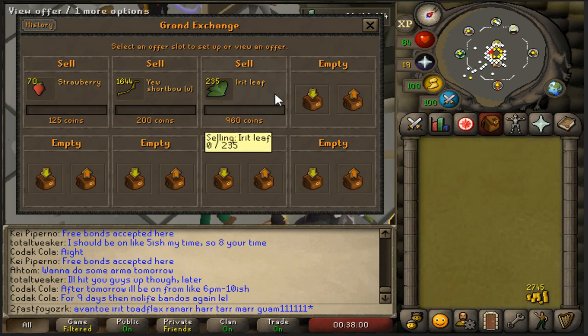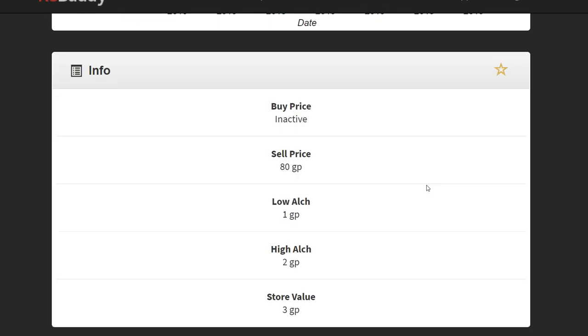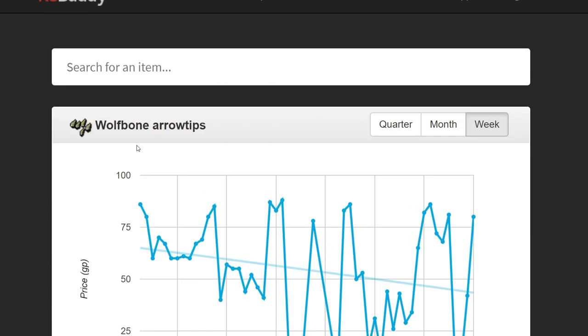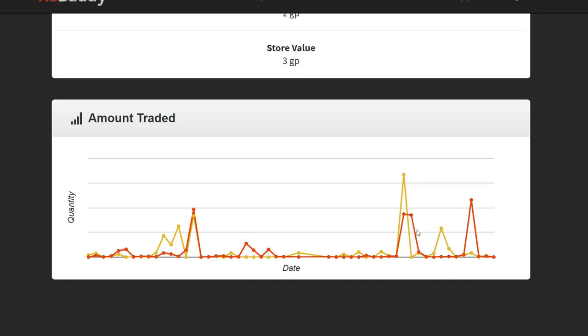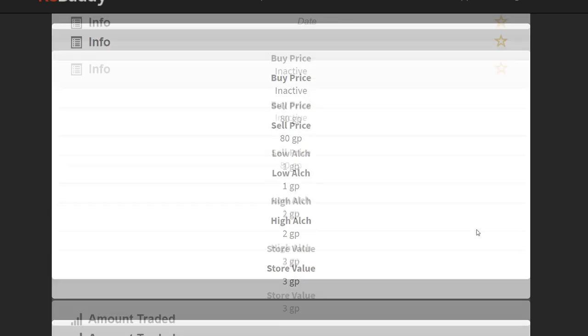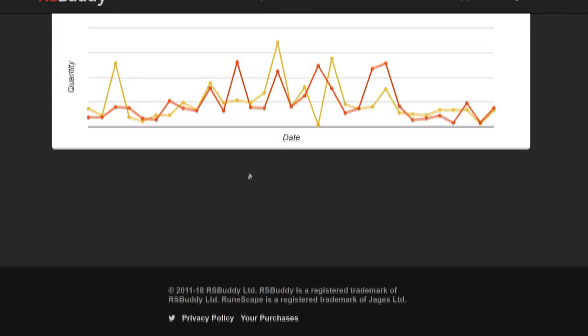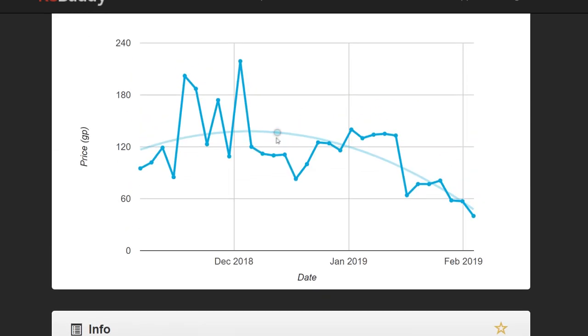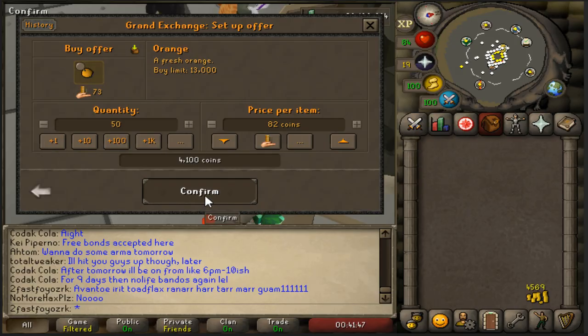I found another item I'm going to try to flip: wolfbane arrow tips. I'm going to try to get up to 11k or 12k to buy maybe a thousand of them and sell them for around 70 to 80 coins. These are for chompy bird hunting and don't usually trade a ton, but over the last few days there have been a few people buying them which has driven prices up.